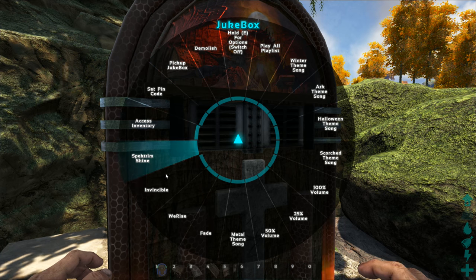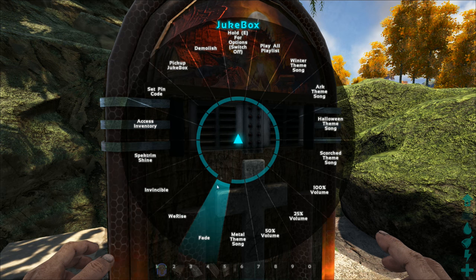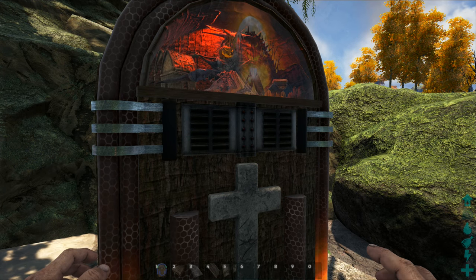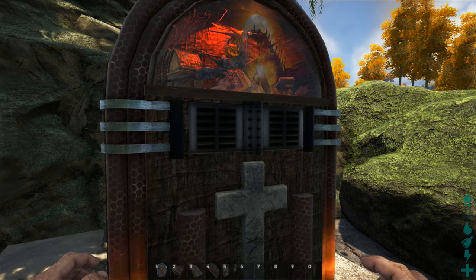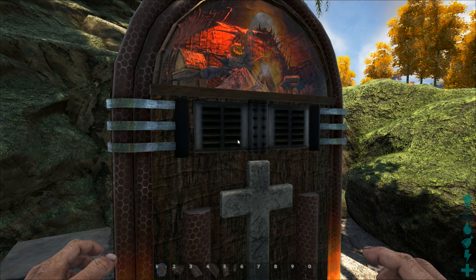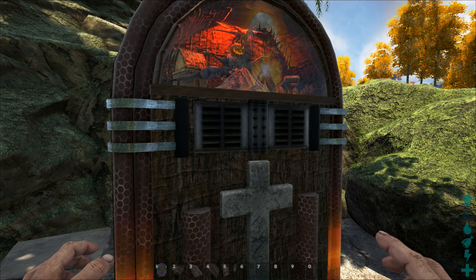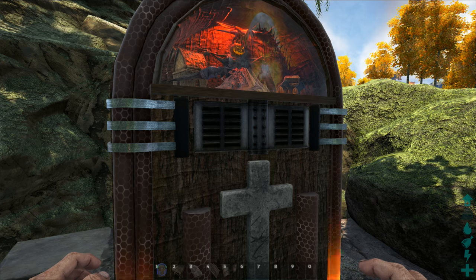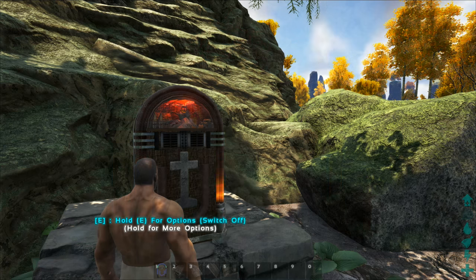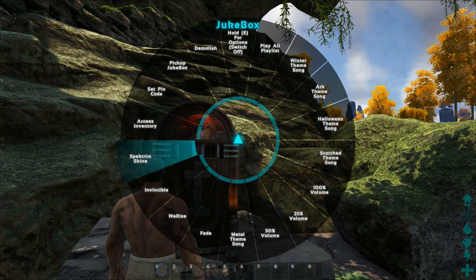There's a pickup option for the jukebox, and here we have the royalty-free ones which I do use in some of my videos as background music. We've got Fade by Alan Walker, which is quite a popular one, then WeRise, then Invincible, and Spectrum Shine.